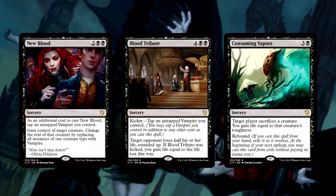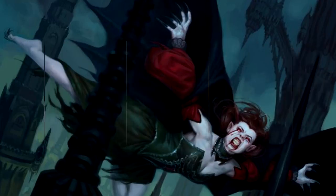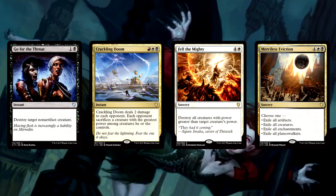Moving on, the spell power in this deck is higher than average and also unusually synergistic with the tribe. New Blood lets you just take things; Blood Tribute puts your life total out of harm's way instantly. The deck includes Consuming Vapors as removal to gain life for Lycia. With all this life gain, there's some life loss too — Skeletal Scrying, Damnable Pact, Read the Bones, Ambition's Cost — your life total is a resource, and vampires bring that to the next level. Add in control and removal like Go for the Throat, Crackling Doom, Fell the Mighty, and Merciless Eviction for a healthy spell package built out of self-harm and harm to all others.